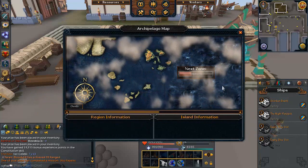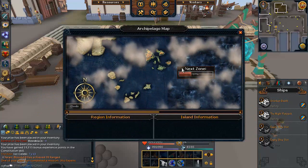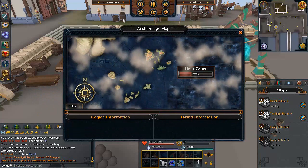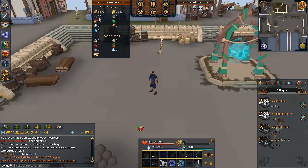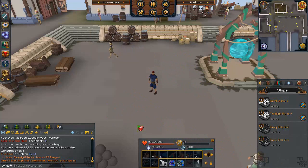With every mission you send your ships on, you increase a small amount in distance, progressing towards the next zone. Each zone takes longer and longer to unlock, requiring more and more voyages. Every time you reach a new zone, you unlock a new type of resource — for example, completing missions in my current zone gives gunpowder, and when I unlock the next region I'll get slate instead, which is used to purchase the next tier of crew and ship upgrades.